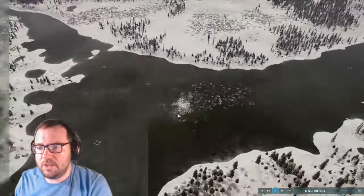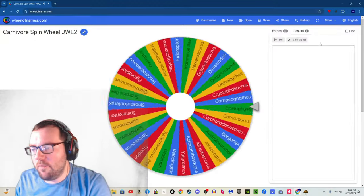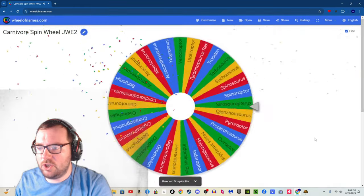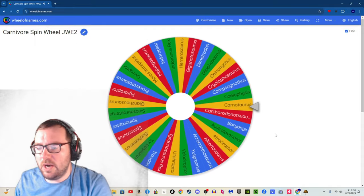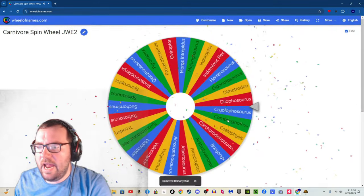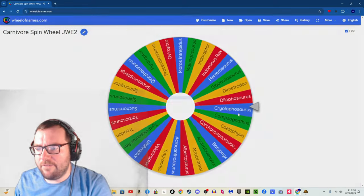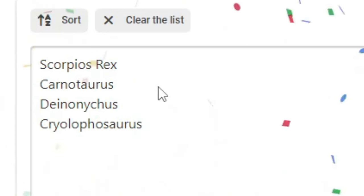Only four carnivores. Carnivore number one is Scorpius Rex — I'm going to have to tone down its traits. Carnivore number two: Carnotaurus. Carnivore number three: Deinonychus. And the fourth and final carnivore of the episode: Cryolophosaurus. So we've got Scorpius Rex, Carnotaurus, Deinonychus, and Cryolophosaurus.